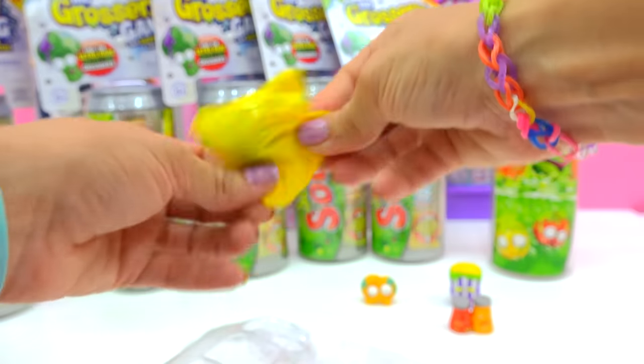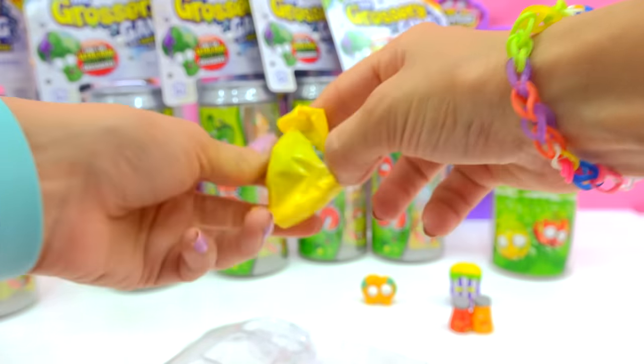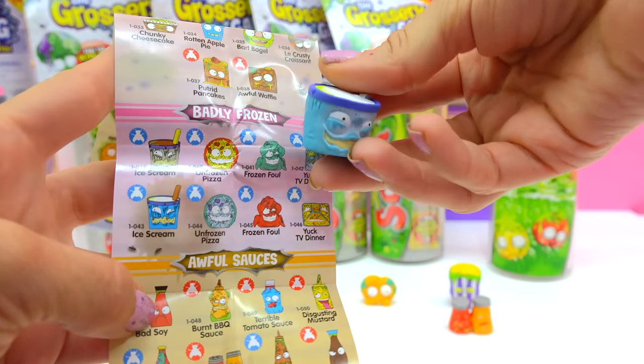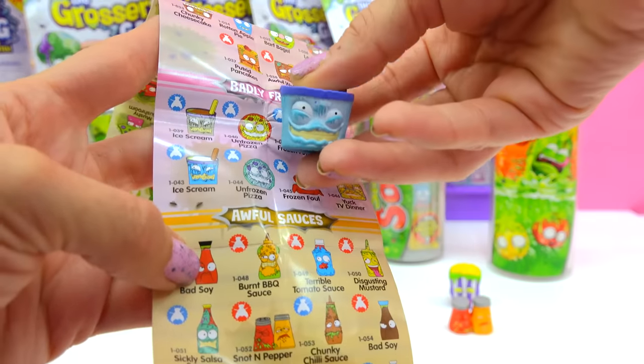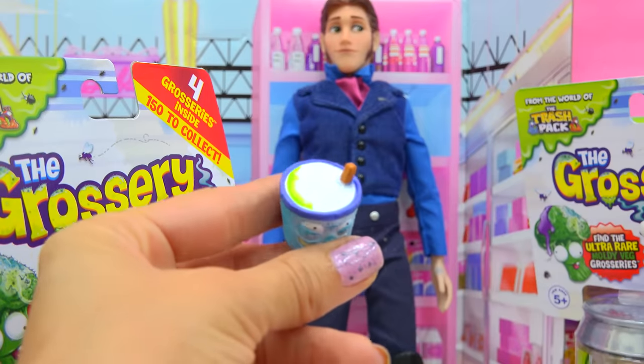Alright, who is the little surprise one? Come on, moldy veg, so Hans has to take a bite. And it's — is that ice cream? Whoa! Hans may like this one because it's from the frozen section. It's ice cream. Actually, that doesn't look so bad.